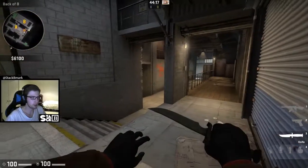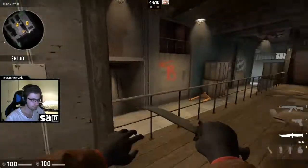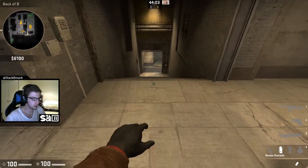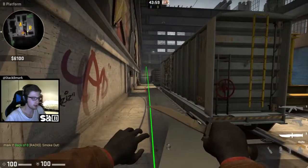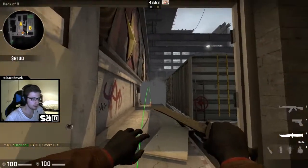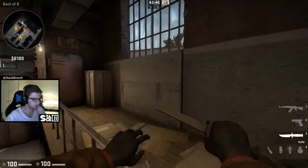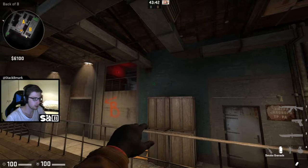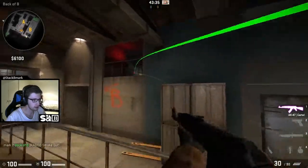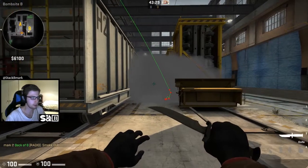After holding those default positions for 10 to 30 seconds and you're ready to do the B site take, these are the smokes you want to throw. The first one — the most obvious — you come down here, let go, and it lands at the end of the train, blocking off angles down there, most importantly Z. The next one is for the left side of the plant train: come into this corner, aim at the top of the railing, take a couple steps forward and let go. It blocks off all the angles down there.